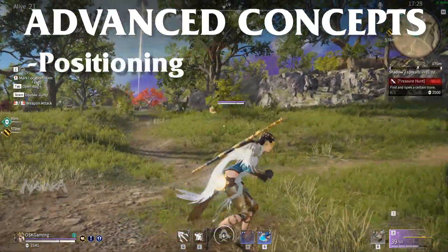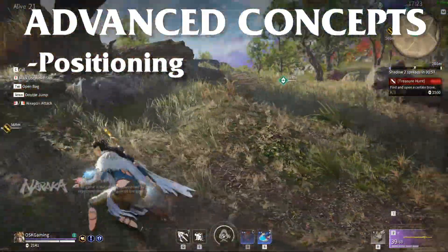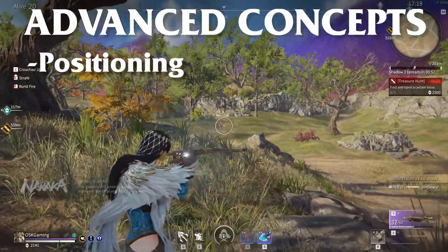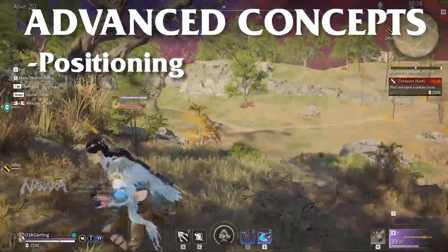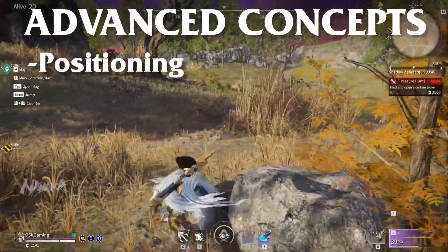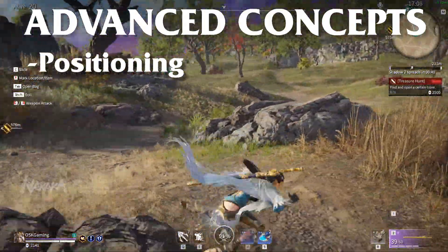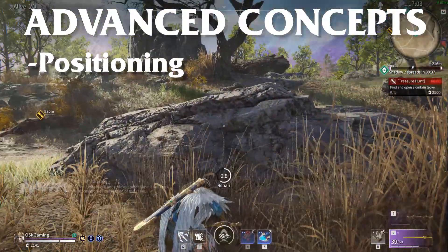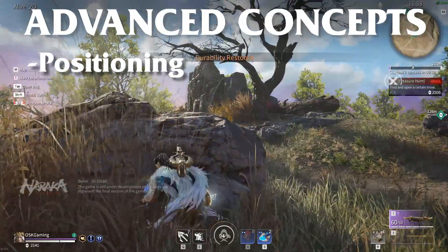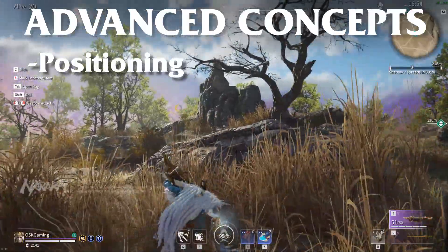Next we have positioning. Due to the fact that we have a grapple that lets you access high areas, positioning is admittedly a less important concept than the others, but it's still important. It's always easier to travel down to something than it is to climb up to something else, and this applies to Naraka as well. Thus, you usually want to start a fight from a height advantage. If you're manning a ranged weapon, this gives you some extra angles of attack and helps with the bullet drop as well with weapons such as cannons and muskets. It's also great to get a combo starter, as a heavy downward slam is almost a guaranteed knockdown, and from there you can tech chase into a true combo. Learning proper positioning and how to utilize it effectively is essential to gaining micro advantages that will lead to more kills and more victories.